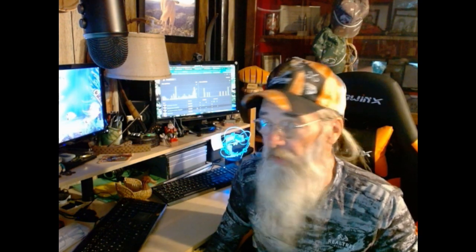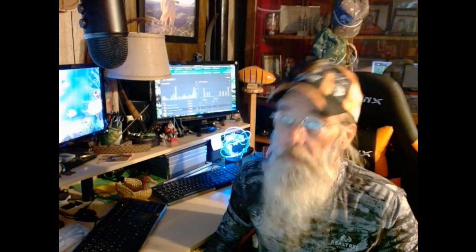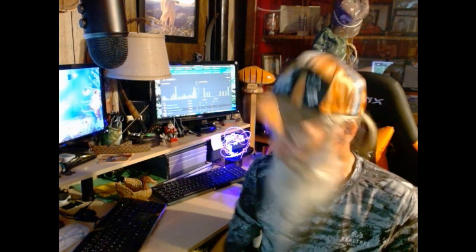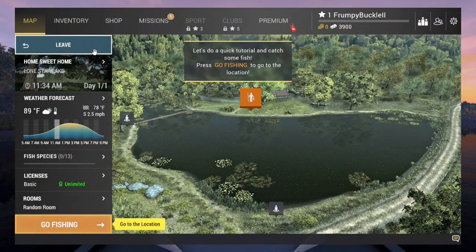Normally you'd head right over and try to figure this out, but we're going to take a little break and see what this game is all about. If you hit your escape key, it basically backs you up and you see this menu — this is your Fishing Planet world, your map, where you function from. This is your main user interface.